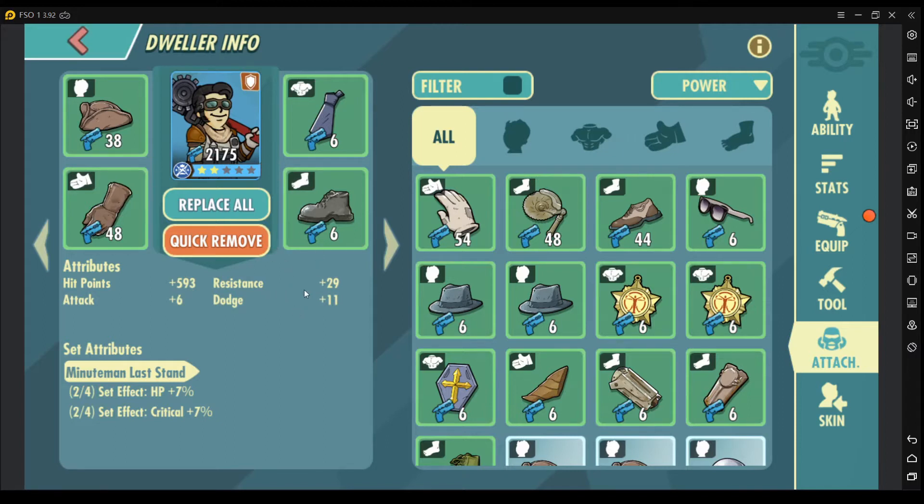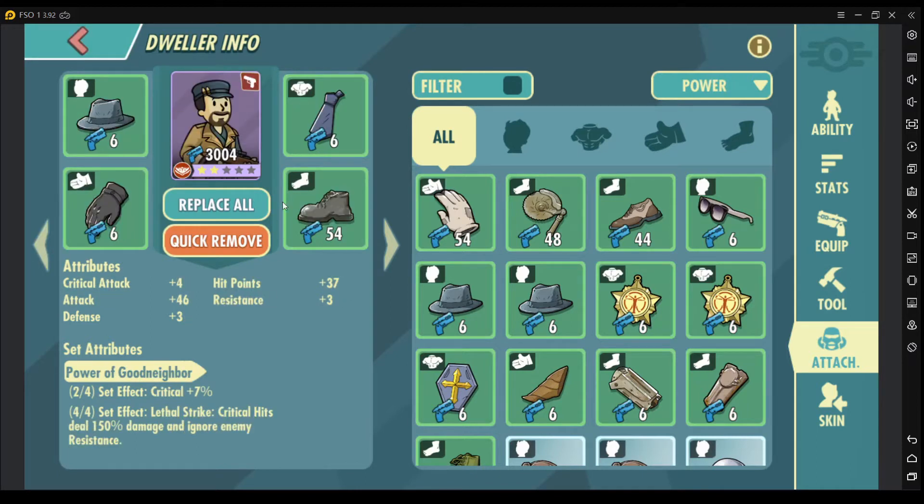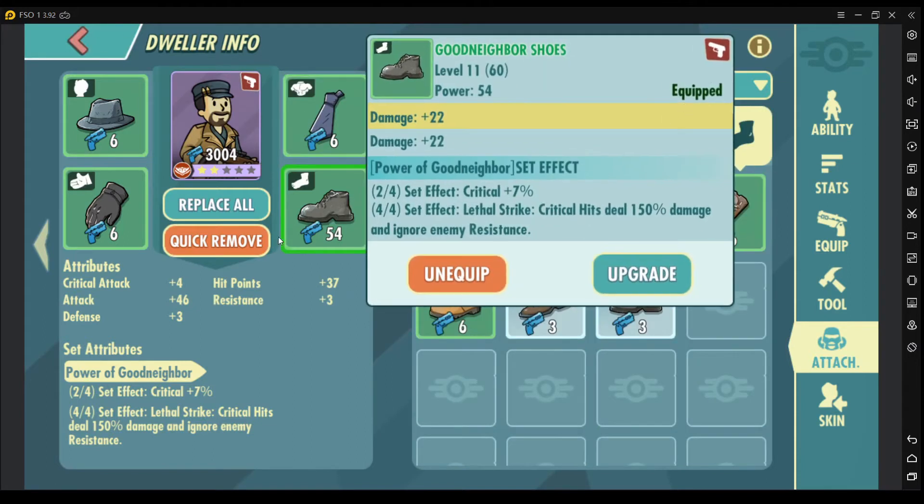There are attack types, death types, support types, and med types. You need to make sure that you assign the right attachment for the right dweller. For example, my attack dweller is equipped with attack type attachments.